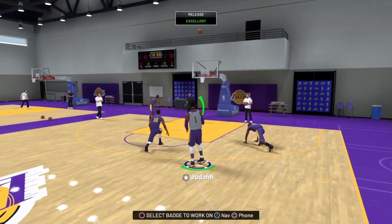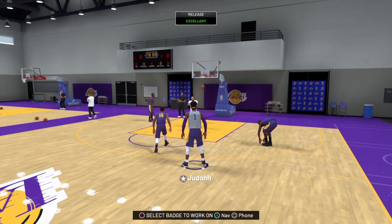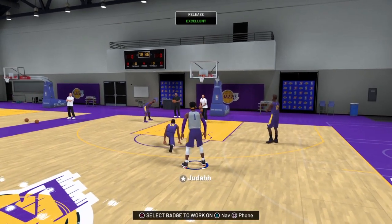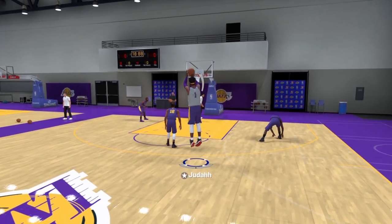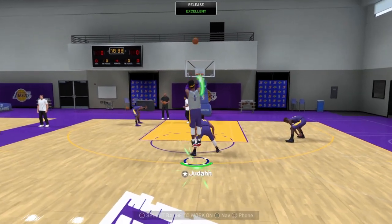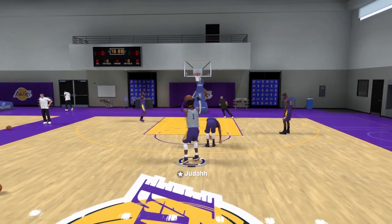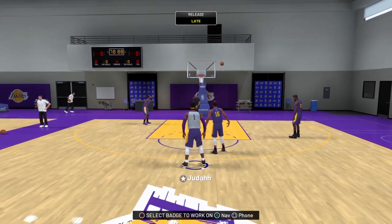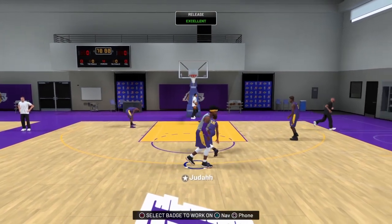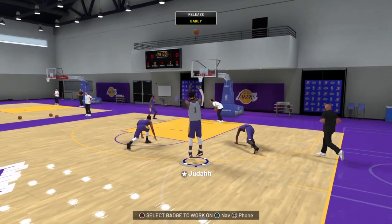One thing you must know and realize is that there is a latency difference between the park, MyCareer, and everything else. In MyCareer it may be one, two, three — but in the park it may be one, two, three, four. You can get a cadence using words like 'let's go get it,' 'bang bang,' or 'green light' — whatever you say that matches the timing of that perfect shot, every single time, is literally what you want to do.